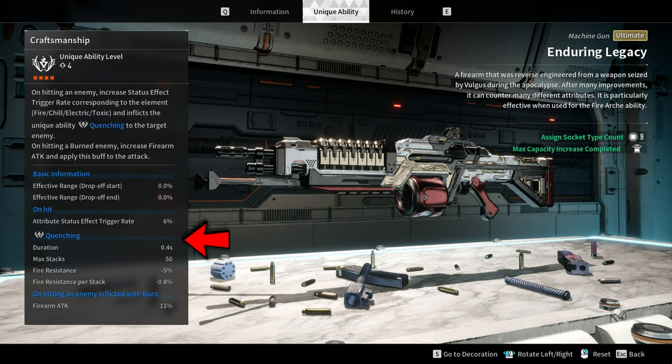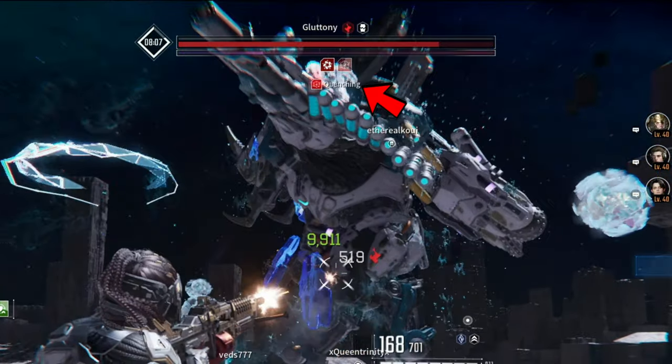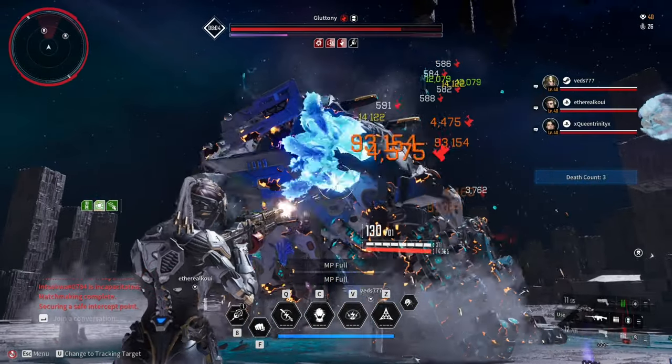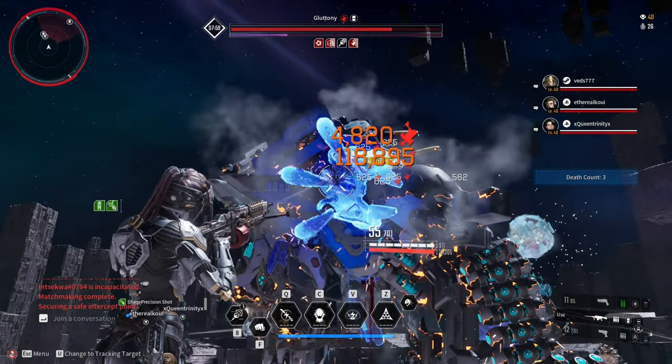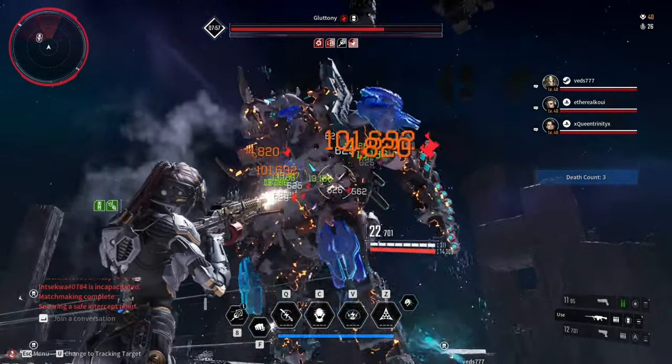This weapon has a unique ability called quenching. You only need to burn the target and get the 11% firearm attack increase, and that's it. Do not focus on increasing the fire damage on this weapon, as its only purpose is to proc the firearm attack of 11%.